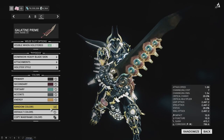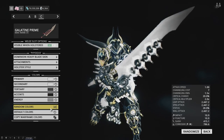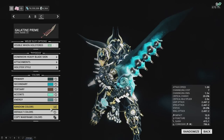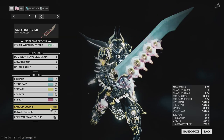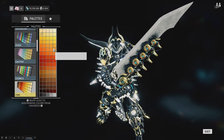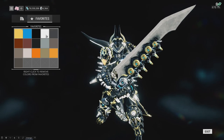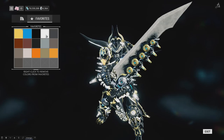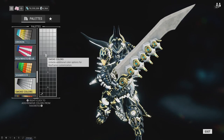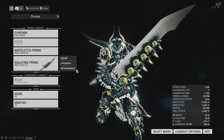It colors very similarly to Chroma himself — it's very nice, a very nice blade. It'll work on any heavy blade, so all your Galatine Prime, regular Galatine, whatever you got. There's a specific heavy blade I really like it on that we'll talk about in a second. The one problem I have is it has two metallic channels — tertiary and accents are both metallic. I kind of would have preferred if those were together and had another channel for the orbs on the outside and the connecting parts. Separating those up would have been slightly better, but it still colors really well.